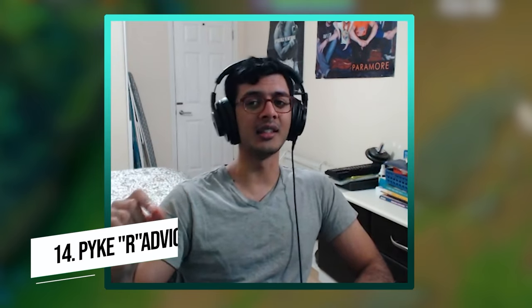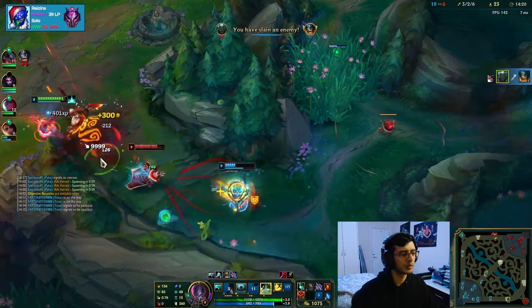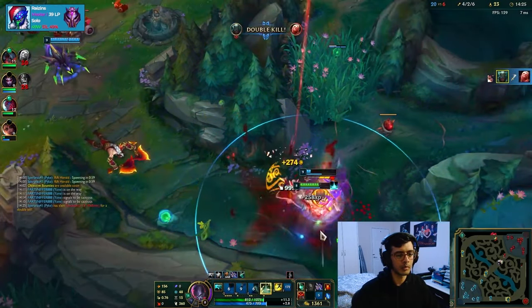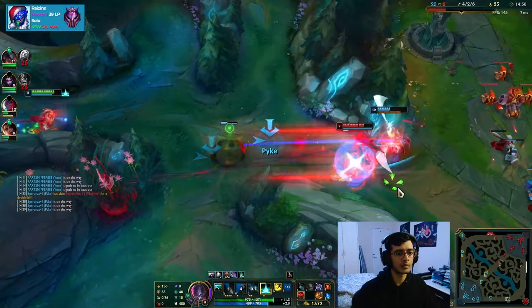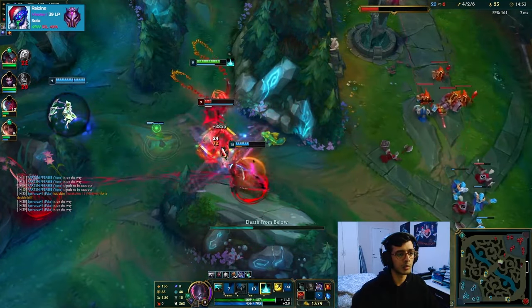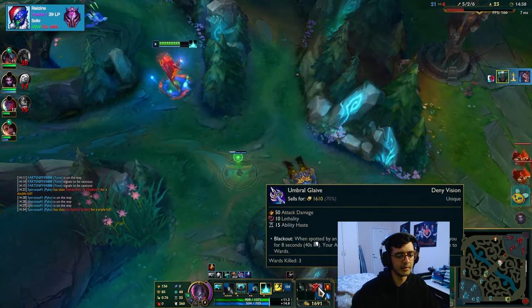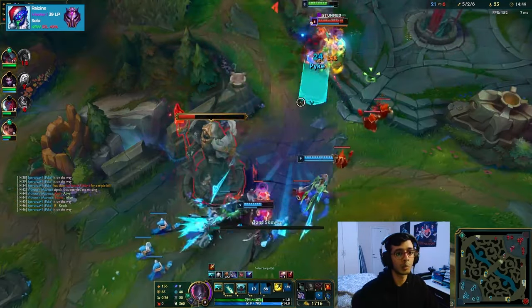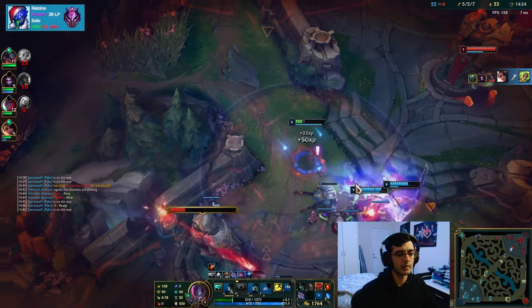Point number fourteen, and this is an important one: the crux of Pyke is his R, his ultimate - it is what separates the good Pykes from the bad. You should be tracking flashes, dashes, stopwatches, Zhonya's, Kaolalt, heals - anything that can deny your R. As you play Pyke you will have moments where enemies deny your ult, and to become a great Pyke player you need to ask yourself why you missed or why the item denied your ult. Once you master that, you will be one of the most overpowered supports in League of Legends.